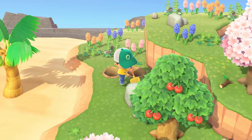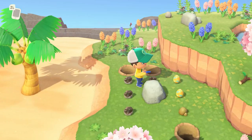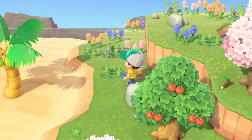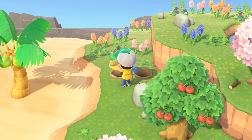Egg number four is Stone Eggs. These eggs will be found by hitting stones with your axe or shovel. The more times you hit the stone, the higher your chances are for getting eggs to pop out instead of a normal resource. I'd recommend utilizing the normal trick of digging two holes behind you so you can maximize the amount of times you hit the stone.